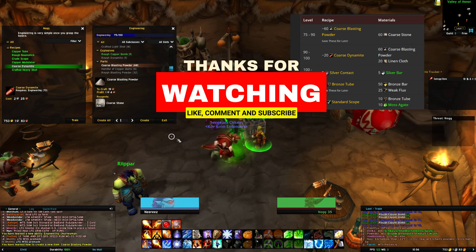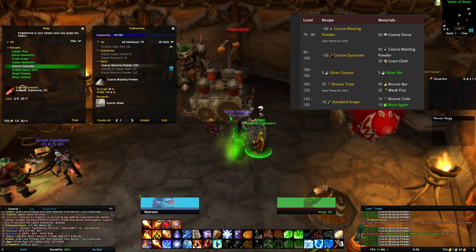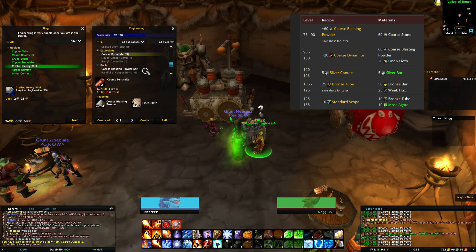If you're still watching, please like this video and leave a comment if it helped you. Don't forget to subscribe — it helps my channel grow. Thank you. From level 90 to 100, we'll make 20 coarse dynamite, for which you'll need 60 coarse blasting powder and 20 linen cloth.